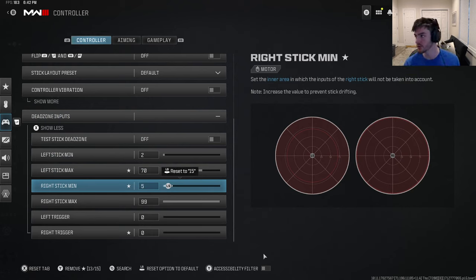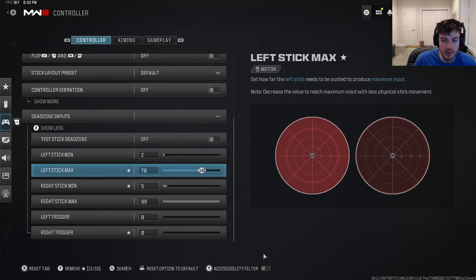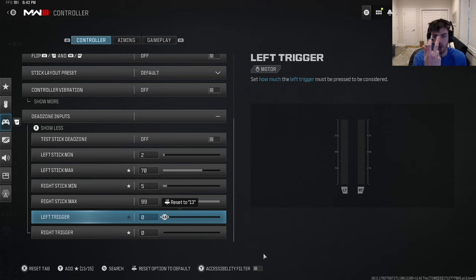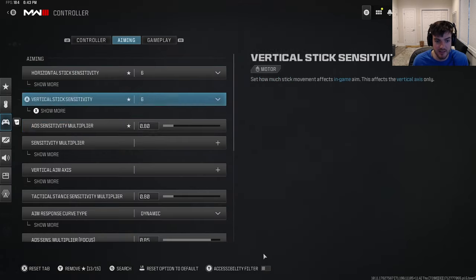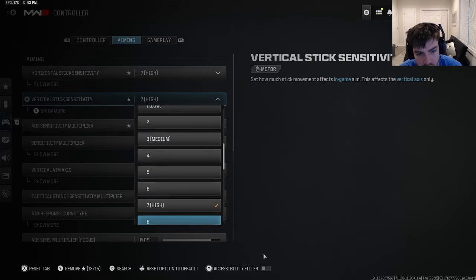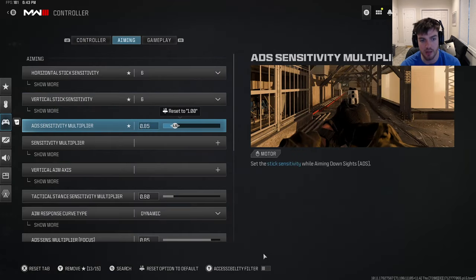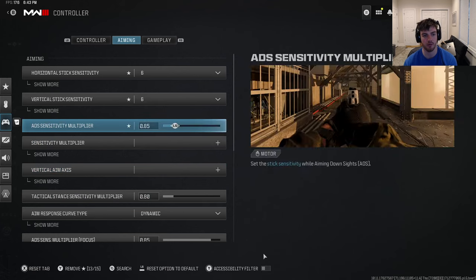For dead zones I'm on two and five right now. Left stick max is 70 — that's pretty standard. I dropped my triggers all the way down to reduce click time. For sensitivity I play six-six right now with a 0.8 ADS multiplier — I usually bounce between 0.9 and 0.8 depending on game mode, sometimes going up to seven-seven or eight-eight.